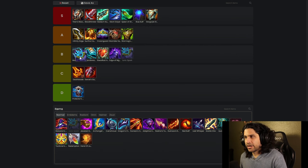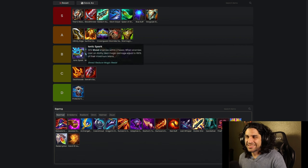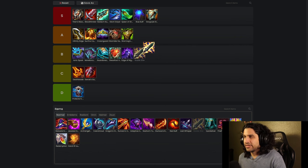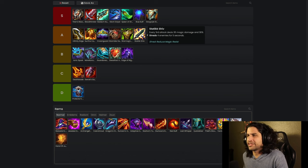Ionic Spark I think is a B tier item — it's all right, I don't really see a lot of success with it. Usually I prefer building a Static Shiv as well. Now that we're talking about Static Shiv, I'm going to put it in A tier because I like that it does damage. The units you put it on really benefit from all the stats it gives you, and the shred is amazing. So I would put it in A tier for sure.